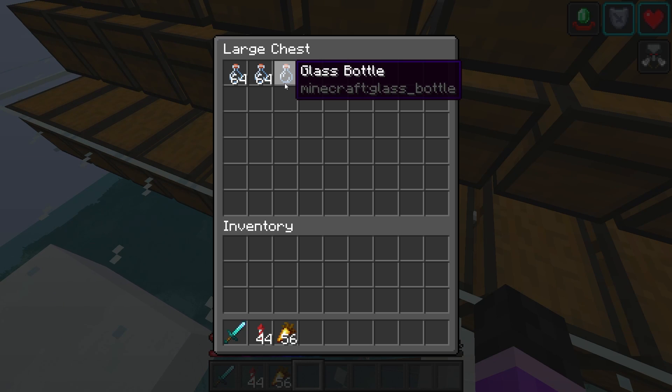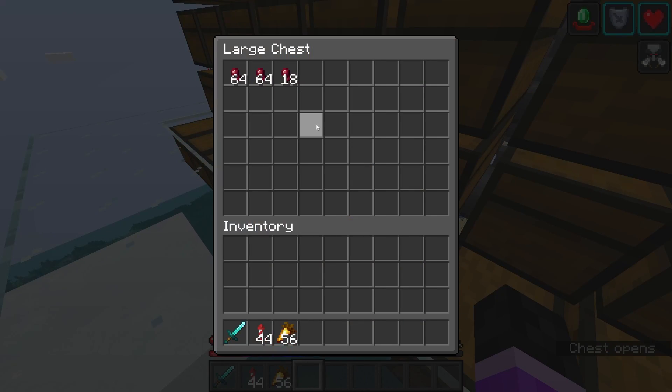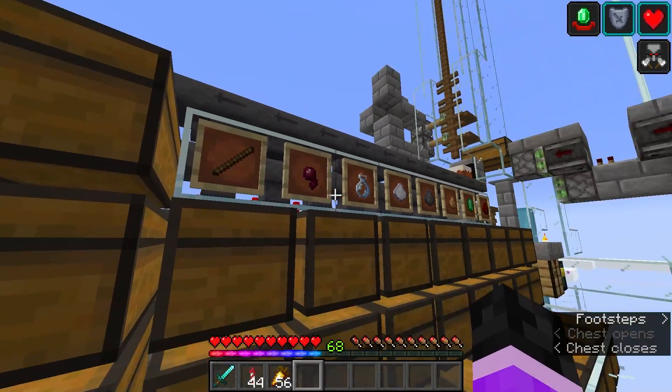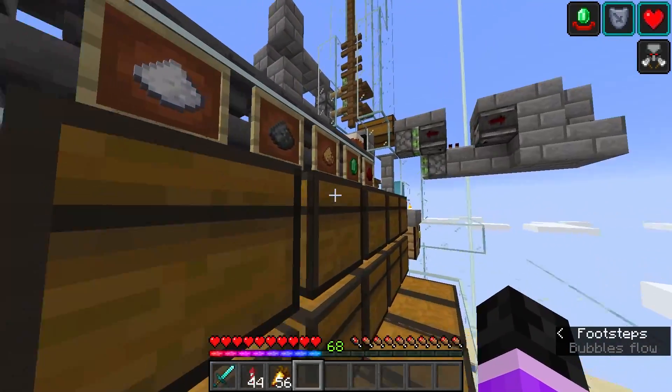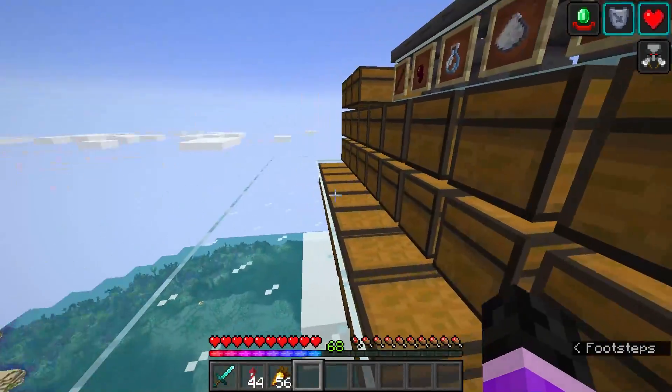Both are massive and produce so much that I had to build an extra storage system for them, completely separate from our other storage system. Spider eyes — I don't really need those because I have a spider farm, but I can stop using that farm if I need spider eyes and just come here. And sticks — we got a lot of sticks. That's the standard drops; I mostly only wanted the emeralds, the redstone, and the gunpowder, but that's okay.